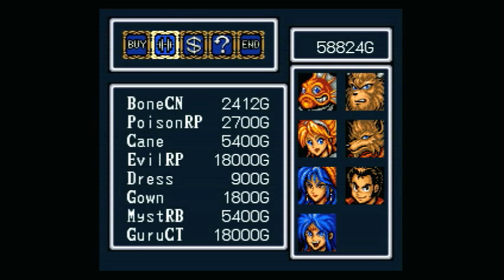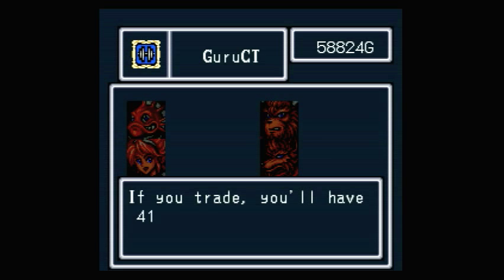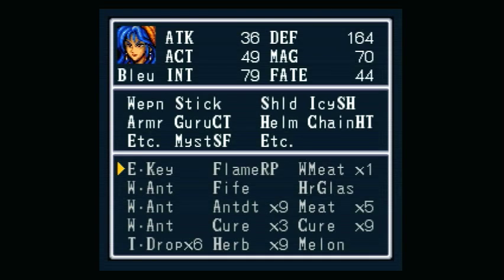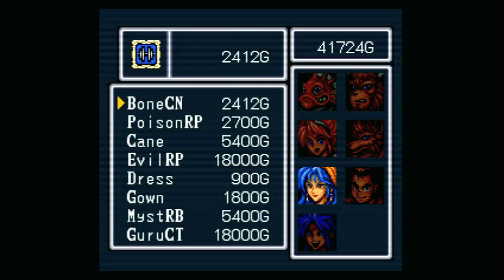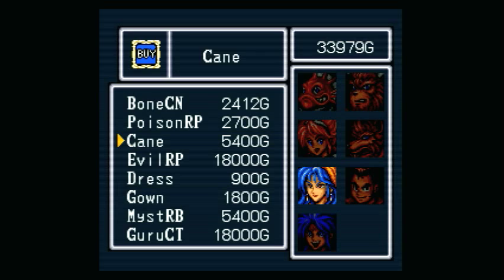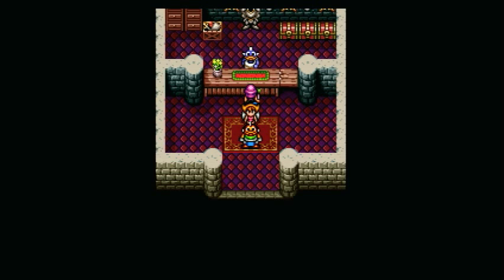We want to buy some things at the weapon store. The first thing we want to get is for Blue — a guru coat. Look at that increase in defense. The best thing about the guru coat is that it has a weight of zero, so Blue's speed goes up. We also want to buy a bone cane for her to equip in case she needs to attack. We also want to buy a regular cane, because it can cast zombie one in battle, which is helpful against undead monsters. Now I'm going to sell my excess equipment, and we'll continue our adventure. Freed up the inventory a little bit, so let's keep moving on.